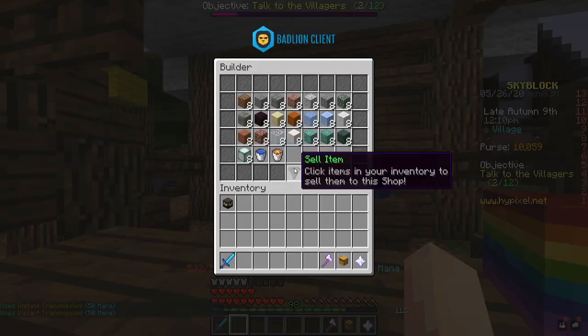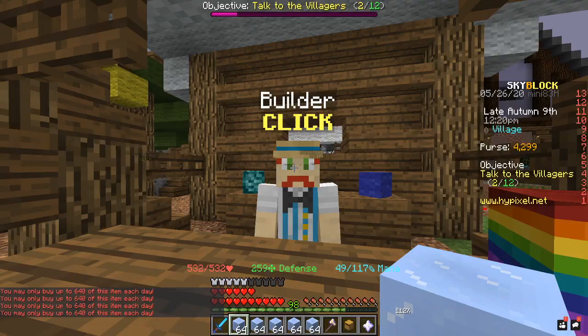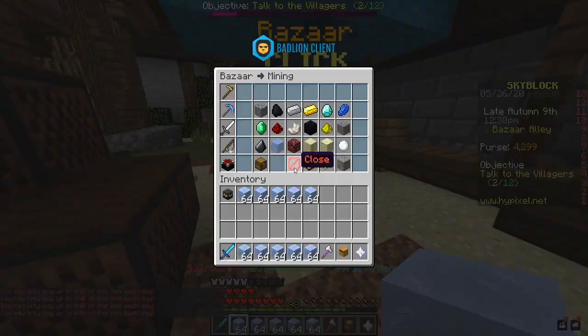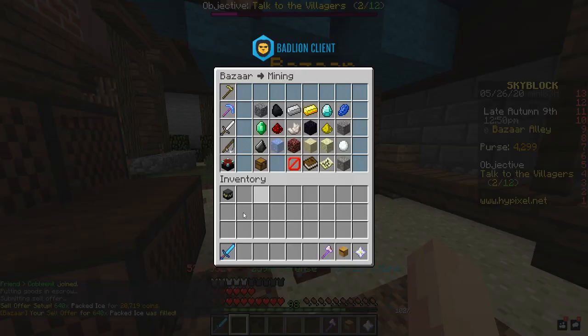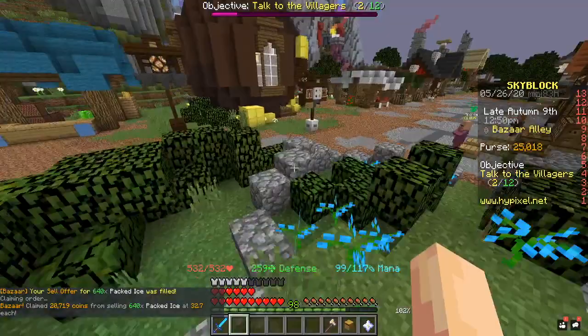So I'm going to go buy some packed ice and show you how much money I make. You buy this from the Builder — go to the Builder and buy packed ice. I'm going to buy as much as I can. You can only buy 10 stacks of an item a day, but if you do this every day you can make good profit. I spent 6k on that, started with 10k and I'm currently on 4k. I'm going to go sell it on the bazaar — I'm going to try a sell order and as you can see it filled instantly. I just went from 10k to 25k in a matter of seconds.